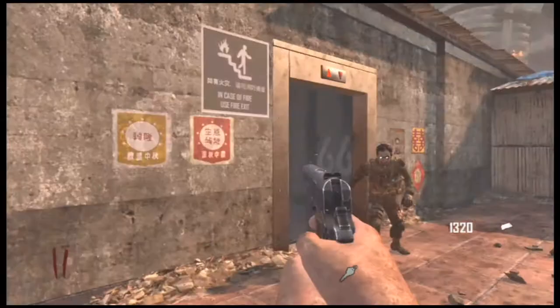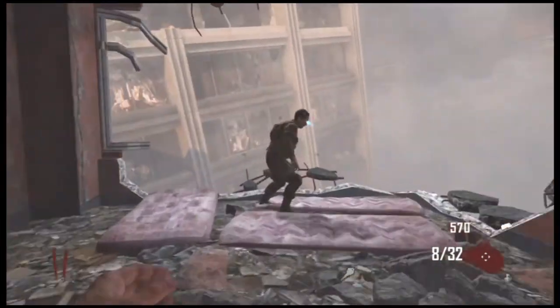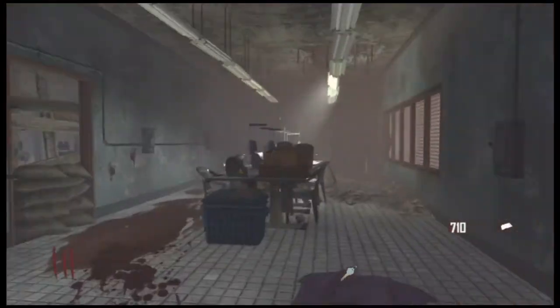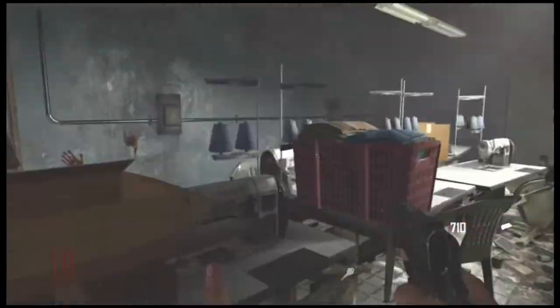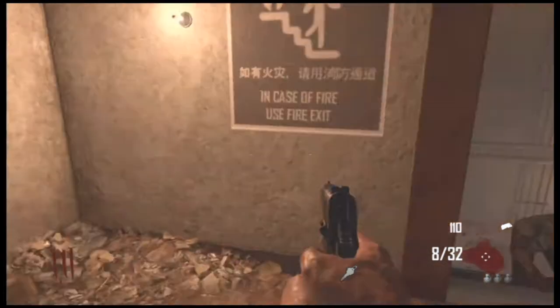There are a couple of ways to get out: you can ride the elevator if it's going down, or you can drop down right here by that door. I actually don't have enough money for the next door, so I need to let a zombie drop down while I get some cash. I need about 750 to 1,000 points to buy that door.